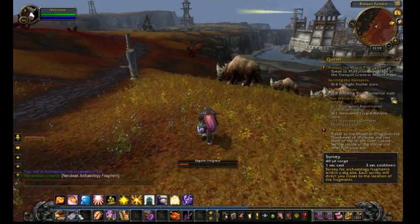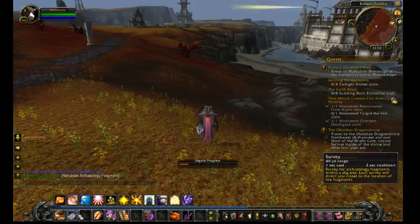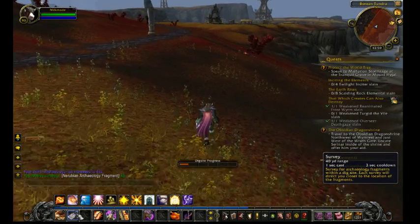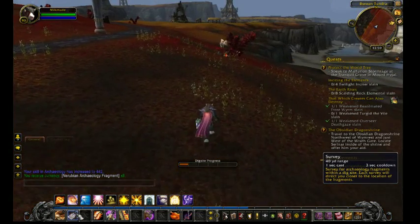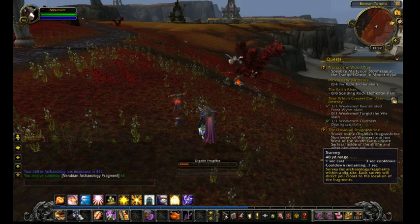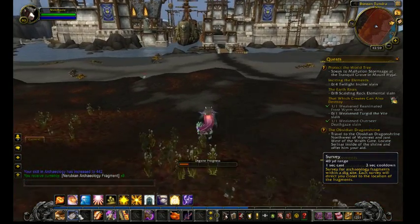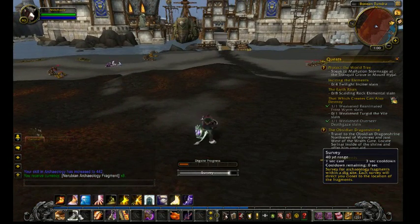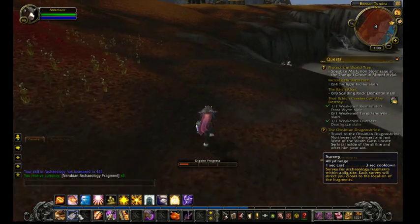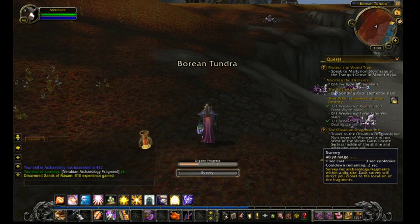My archaeology is 442, and after you hit level 75 and level 80, the requirements to actually up your top end of the skill is done by level and not by skill. So once you get to level 90, for instance, I can upgrade my skill even if I hadn't upgraded it from now. Obviously I still have to go out into the world and do the dig sites in order to get my actual skill up, but my potential skill from level 75 is only dictated by level.